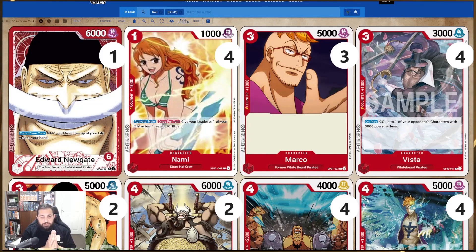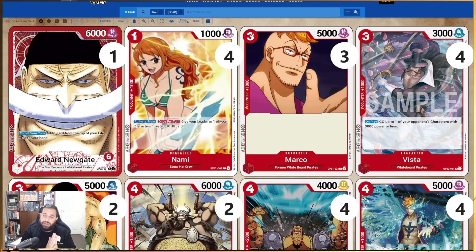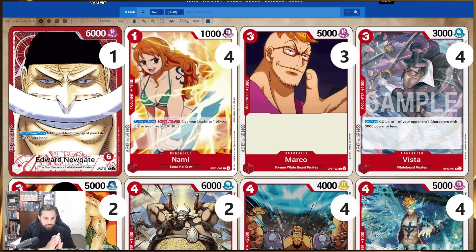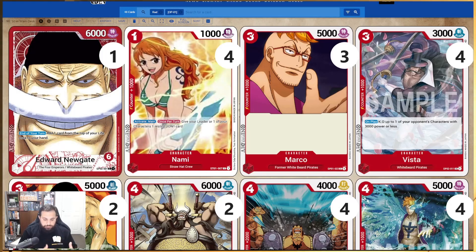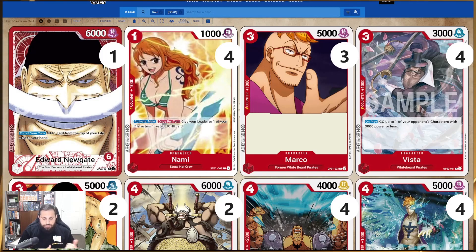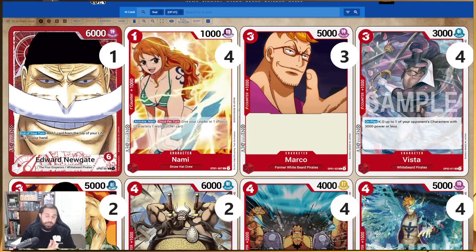Let's jump into today's video: Edward Newgate. He is a six-life, 6000 power leader, and his end-of-turn ability — an automatic ability — adds one card from the top of your life area to your hand. He will pretty much KO himself and cost you the game in six turns if you don't do enough. However, as a 6000 base, it's going to be very hard for your opponent to get through and deal damage to him on their turn.